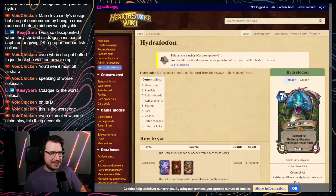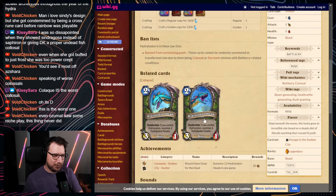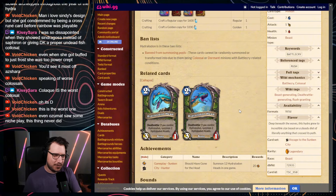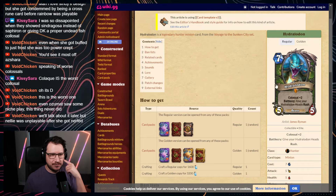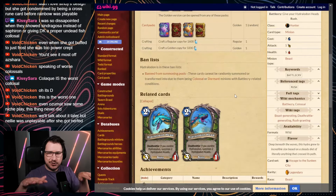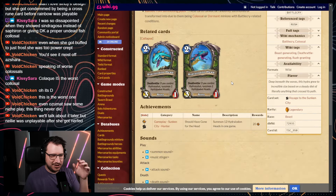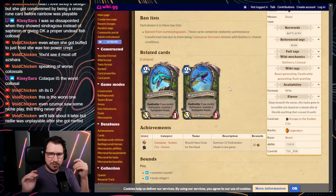Next up is Hydralodon, the Hunter Colossal. 7 mana, 5/5, Colossal 2. Battlecry: give your Hydralodon Heads Rush. It summons two 3/1s that when they die, if you control Hydralodon, summon two more heads. If you cheated it out, it still spawned the two heads but they wouldn't have Rush since Rush was part of the Battlecry. Only the first two would have Rush — they'd attack, spawn two more, but those wouldn't have Rush. So essentially it was a 5/5, deal 3 damage twice, and summon a bunch of 3/1s.